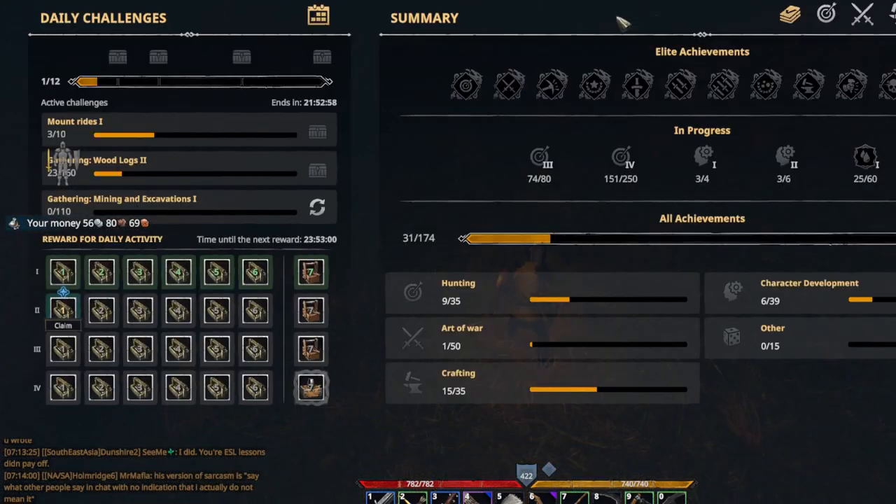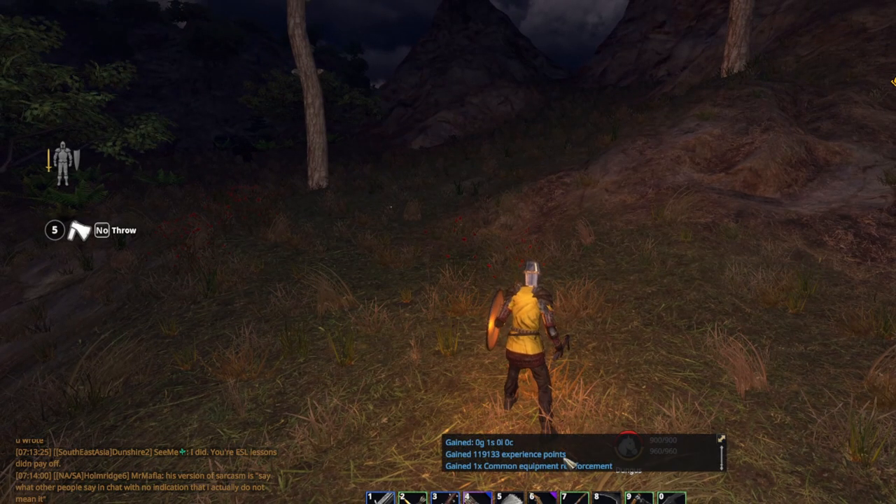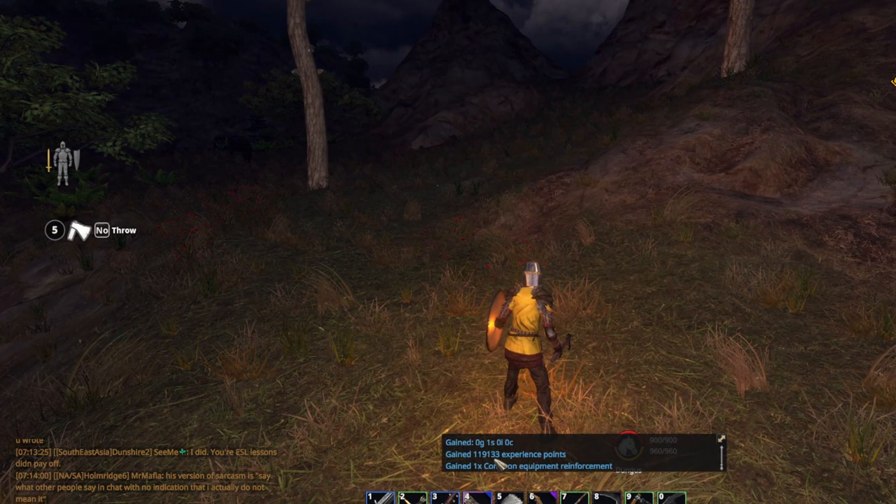The ratio in which you earn free experience is 2% of the total experience earned at that moment. For example, if you earned 100 experience for chopping down a tree, you would gain 2 free experience points.